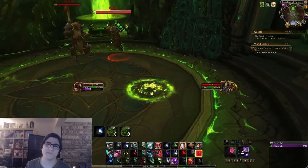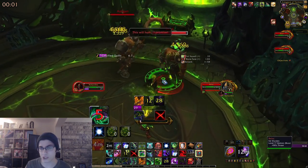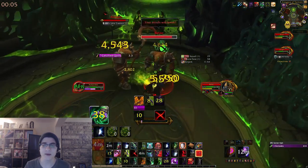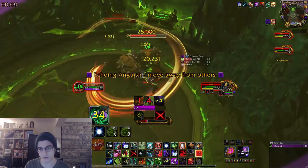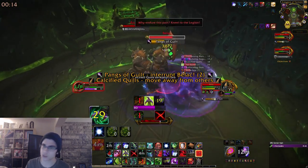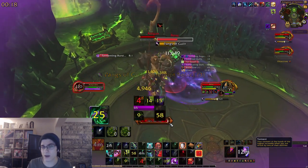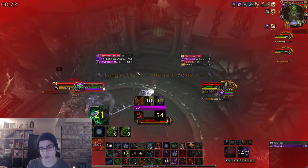The next boss is Demonic Inquisition. These bosses share HP so make sure you're using cleave abilities to do as much damage as possible. This fight is really going to focus around the bar in the center of your screen — once that bar reaches 100% you'll do 99% reduced damage. The boss will cast Pangs of Guilt, so interrupt — almost all the abilities the bosses do contribute to that bar. Don't stand in pools on the ground, and keep interrupting.